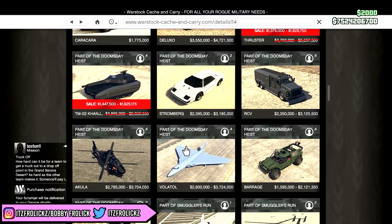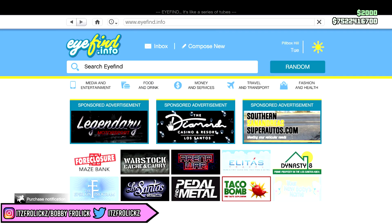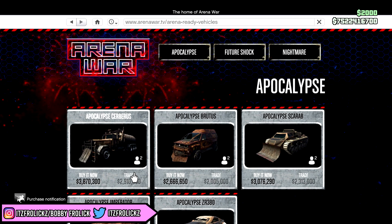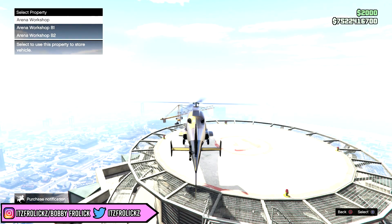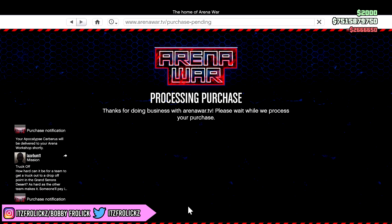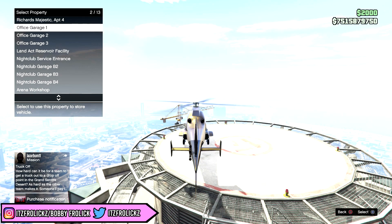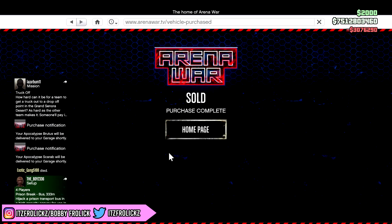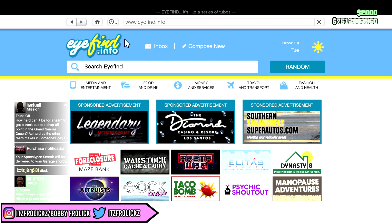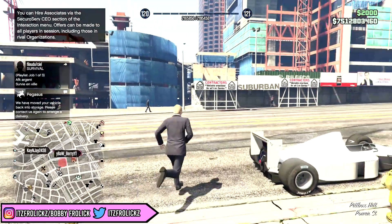Let's go to the Arena War site and buy some upgradable vehicles because they are expensive. We'll get the Cerberus — okay, we'll get the Brutus as well. And then we'll just get the little tank thing. They should make that tank into an actual tank, like the one in Fast and Furious.